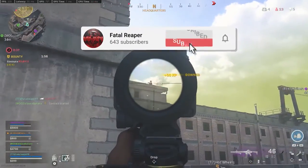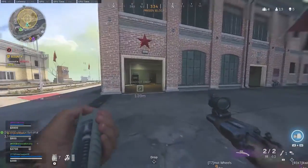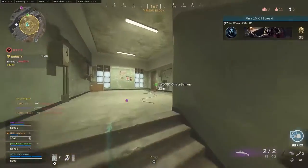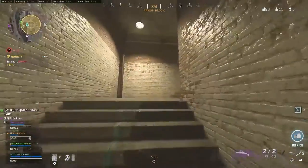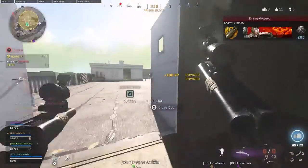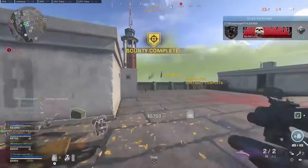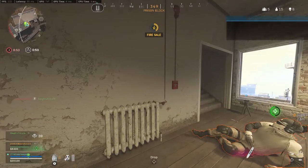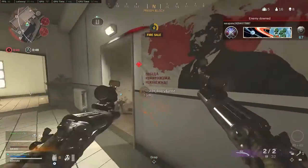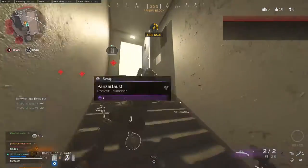What is going on guys, it's Fatal here bringing you a video on how to build the new akimbo shotguns. Yes, I know — before you say something, they are broken, they are entirely broken. But I was killed by them so many times I decided if everybody else is going to use them, I'm going to use them too. This video shows you how to get kills and team wipes like you're about to see. These things are disgusting and completely broken — I'm the first to agree with that.